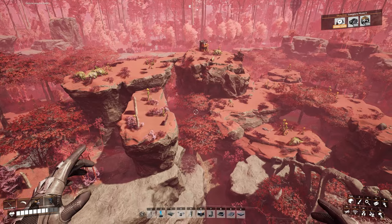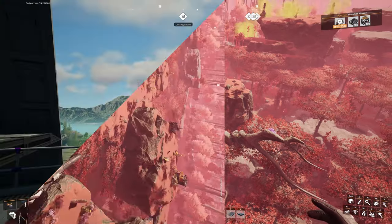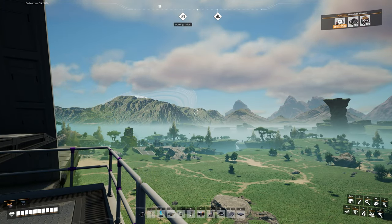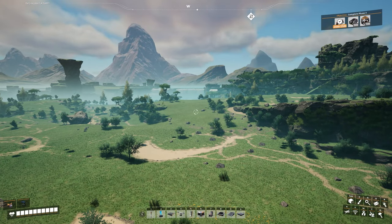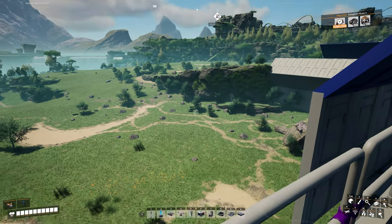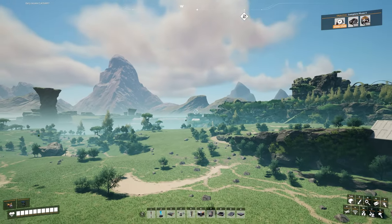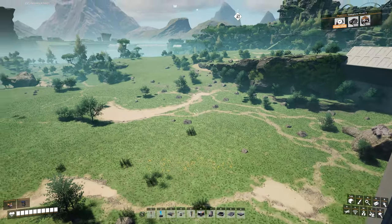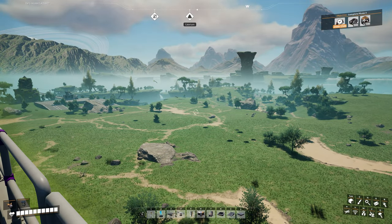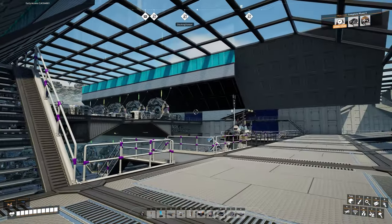They've also updated placements of creatures, hazards, and collectibles in many areas of the world, so watch out for changes there. When the experimental branch updated, all the collectibles like power slugs came back and I was able to collect double the power slugs. Unfortunately I'm not seeing that here in the early access branch, so it doesn't seem like we lucked out on that.